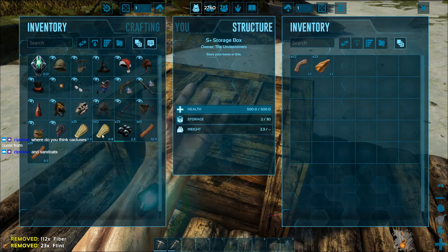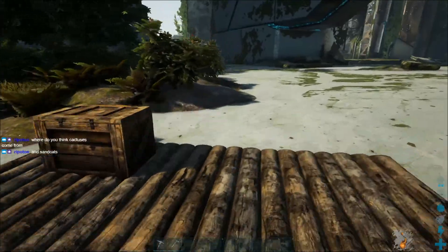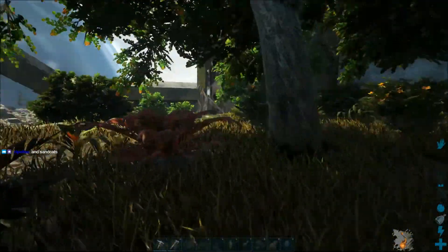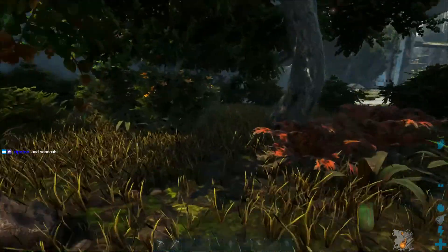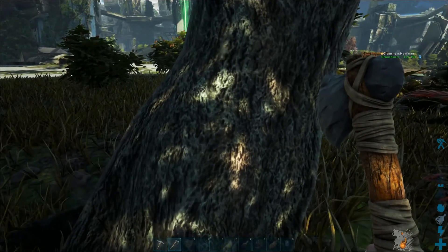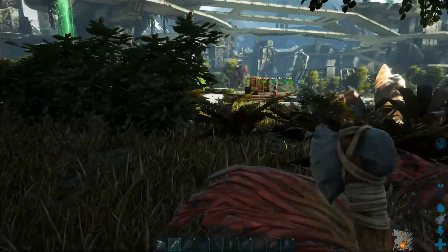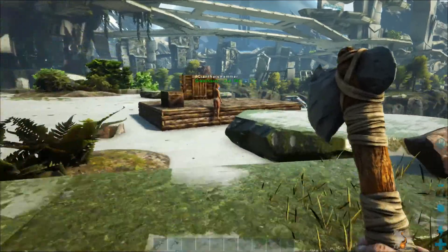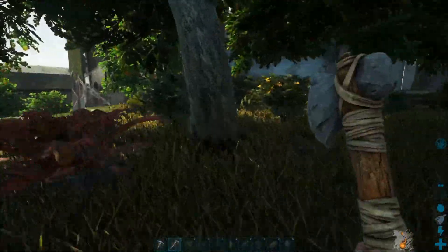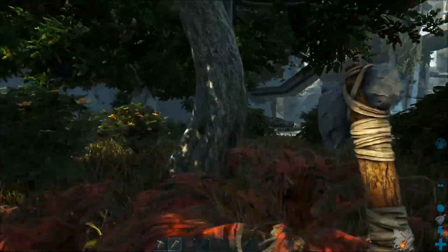I'm just grabbing staircases and ramps on my S-plus list. Which do you want to do? Do you want to gather tons of wood and stuff, or do you want to build? Who has the higher carry capacity? What do you have? My carry capacity is 250. Mine is 320. I feel like you might win that battle. I will get wood.